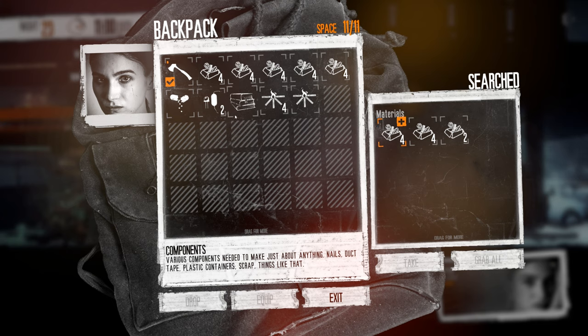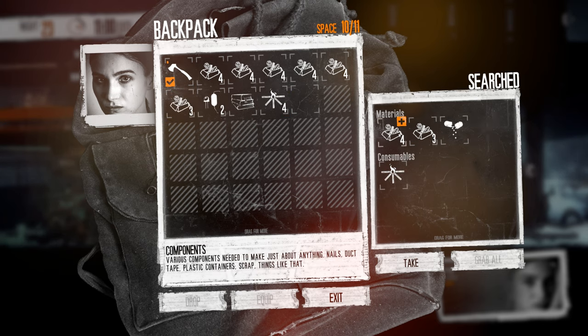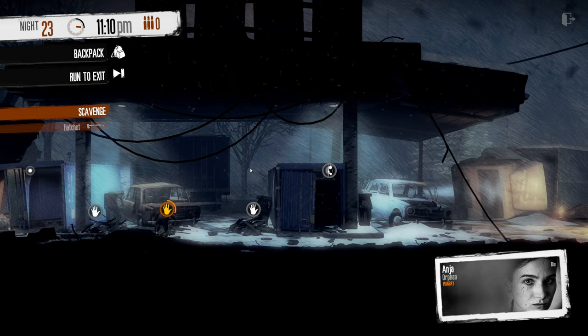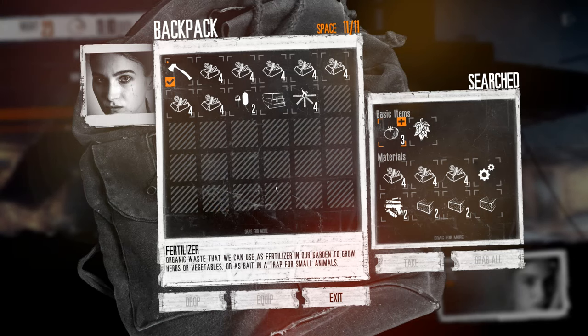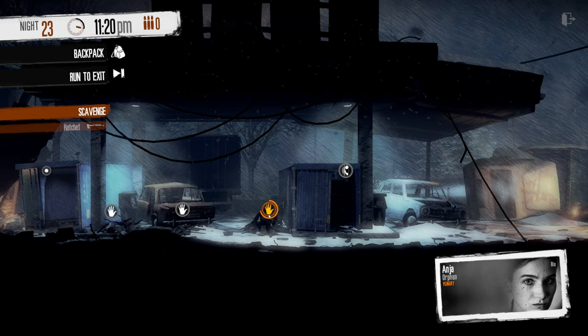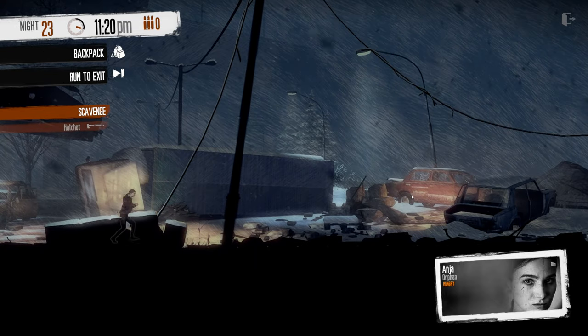Hell yeah! Let's dump the med ingredients and dump one fuel to make room for more components. Are there any more components? Oh, so many more components! I think the only point would be if I find more electric parts or books to stack with what I already have. Well, if it's not here then it's not in this entire place. Alright, run to exit. That's a great haul.